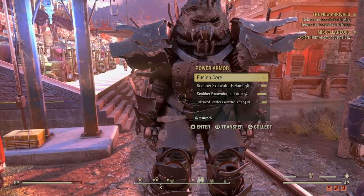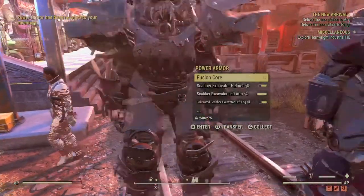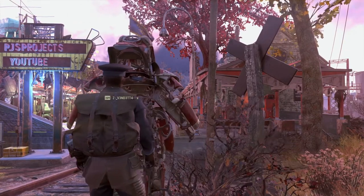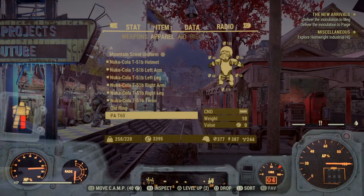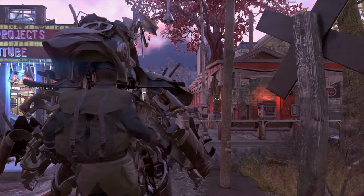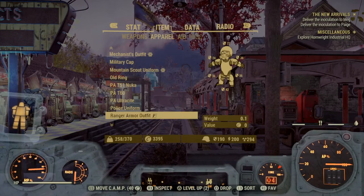Excavator armor is the daddy. With calibrated legs, you get plus 100 carry weight per leg — so plus 200 total if you've got both legs with the calibrated mod. Other armors like Ultracite and T-51 have no real improvement for carry weight; you might as well just use Excavator. On my character, normal power armor gives 220 carry weight, but the Excavator with both calibrated legs brings the overall carry weight up to 370. That carries a ton of stuff.